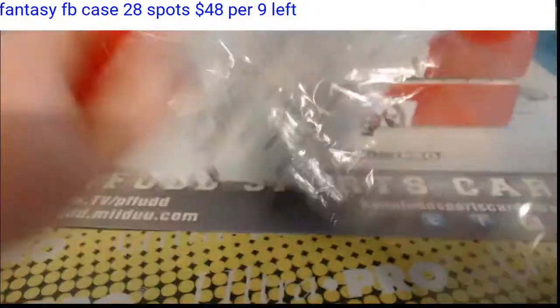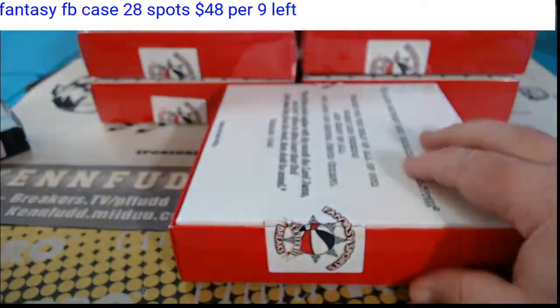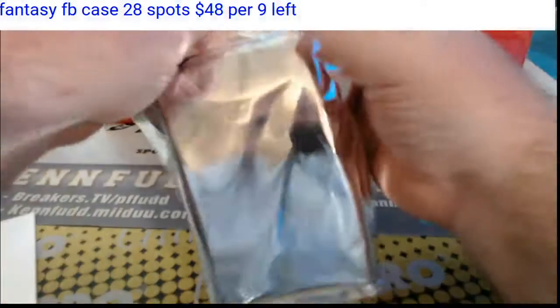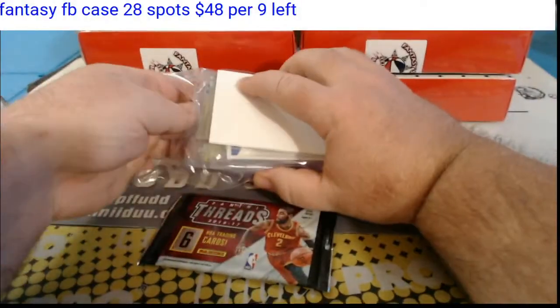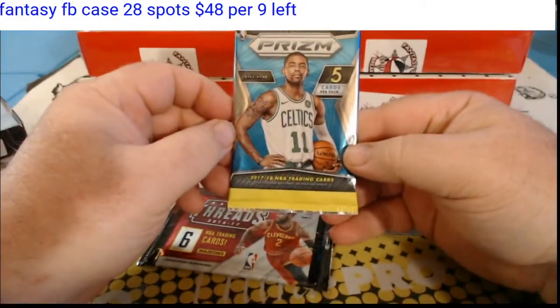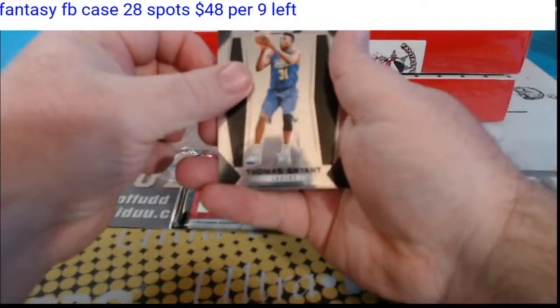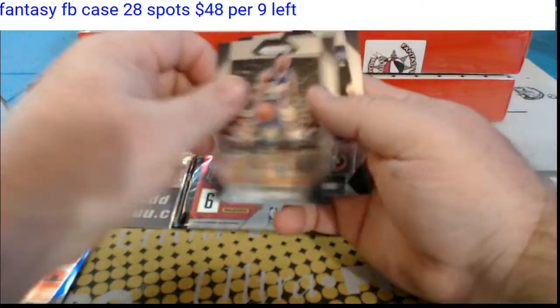Good luck. Box number one — 17-18 Prism and 16-17 Threads are our first two packs. We've got a rookie, a base, and a Dwayne Wade Blue numbered 2 of 175. Base, base.